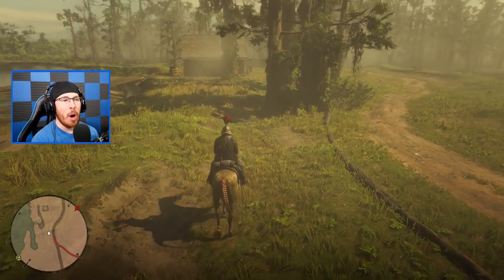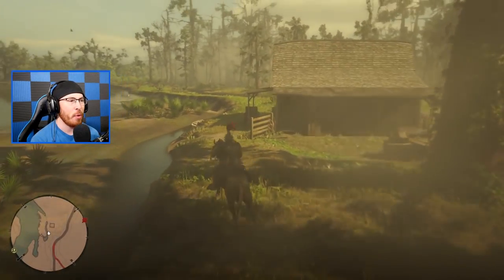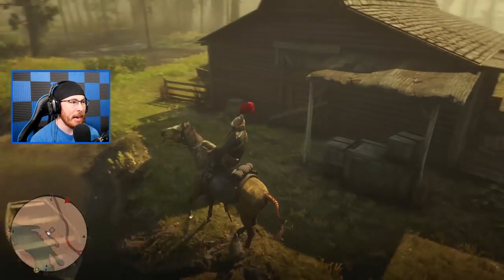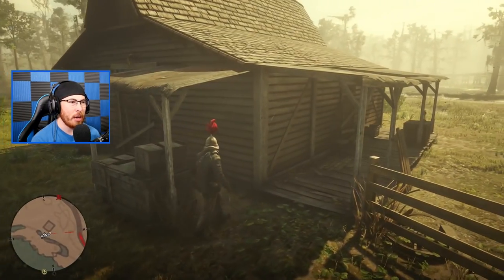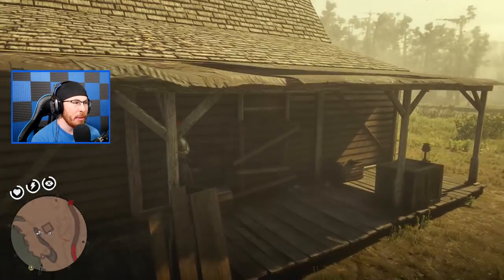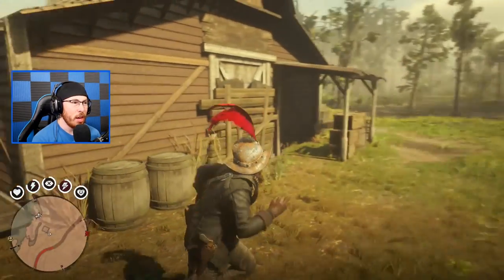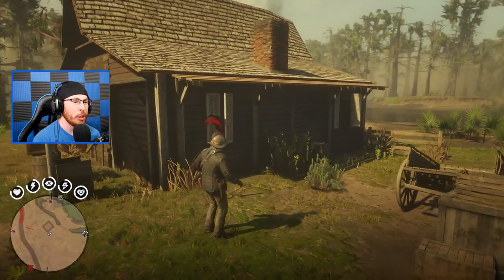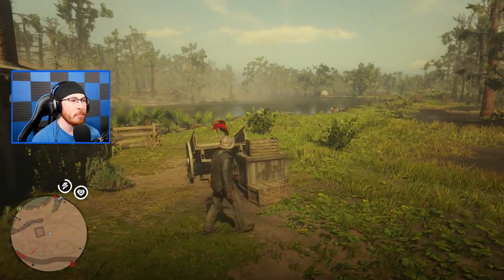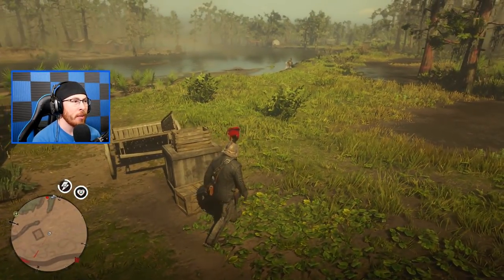We've been to the swamps many times in our Red Dead Redemption 2 playthrough and we've run into little houses like this. Sometimes these little houses have the most random stuff. This house is all boarded up, but sometimes these little houses have little secrets you can enter. Unfortunately, it looks like this house has no secrets, so we're just gonna move on — but my horse is seemingly running away from me and having a 1v1 against an alligator right now.